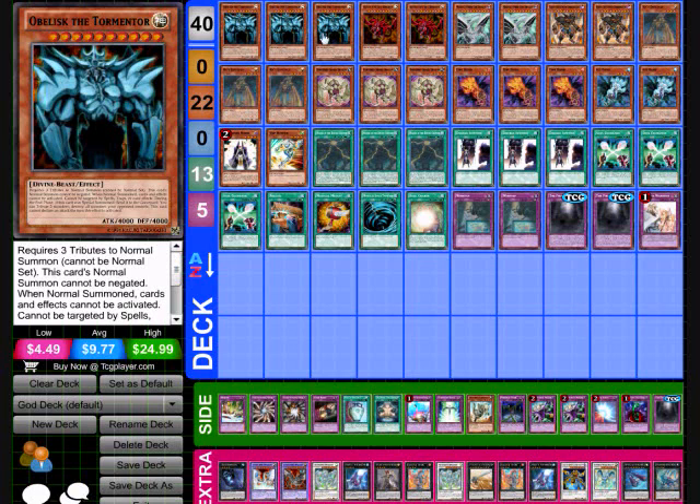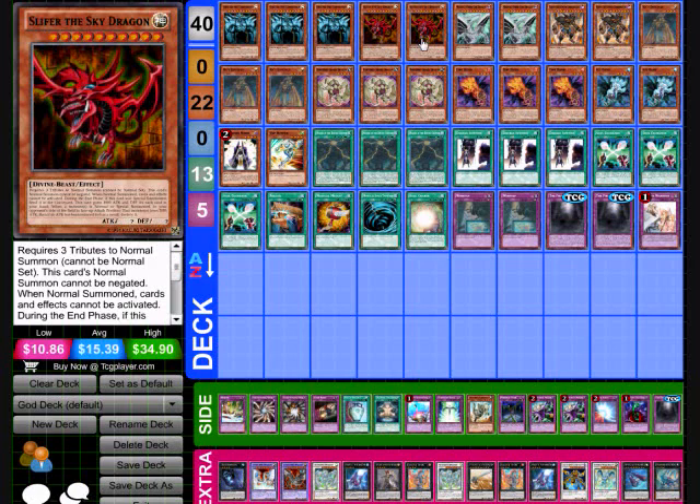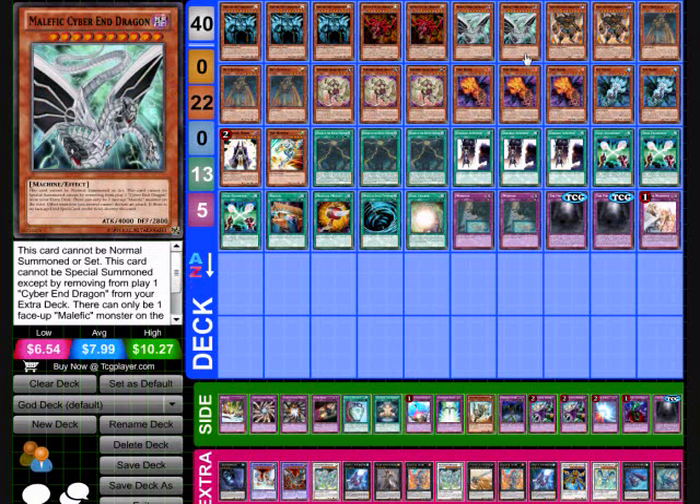Next we're going to move on to two of Slifer the Sky Dragon. If you aren't familiar with this card, basically when a monster comes on the field they lose 2,000 attack, and if they go to zero because of it, they get destroyed as long as they're in face-up attack position. Next is going to be two Malefic Cyber End Dragons — that's to up the number of level 10 monsters in the deck, and obviously they're powerhouses when they hit the field.